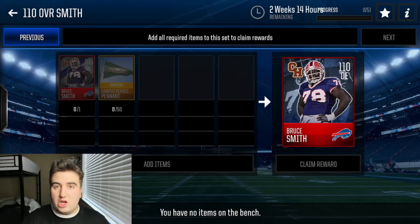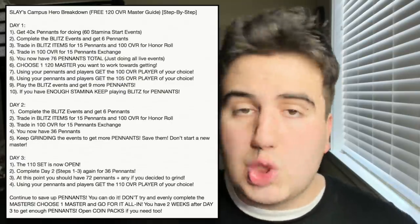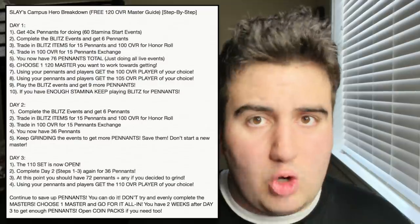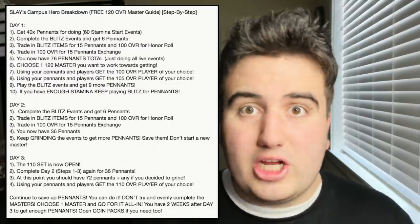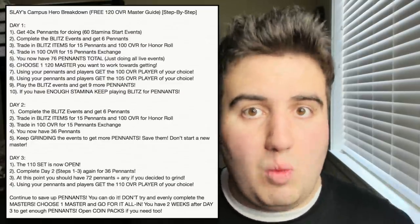Use all your pennants and your 105 overall player to get the 110 overall player of your choice. By day three you already have your 110, with about 65 pennants left over. Continue saving — don't try to complete every master. Choose one, go all in for it. You have two weeks after day three to get enough pennants. Open coin packs if you need to, keep grinding the blitz events every day, and the tournament rewards will give you even more chances to get closer to that 120 overall player.